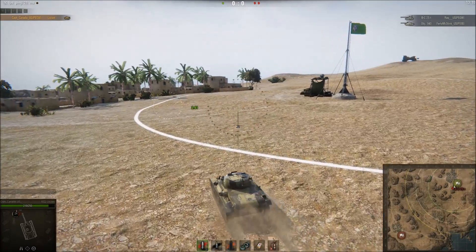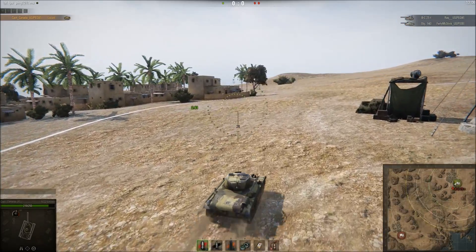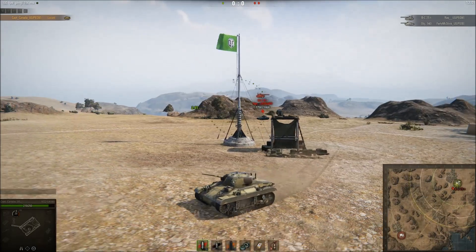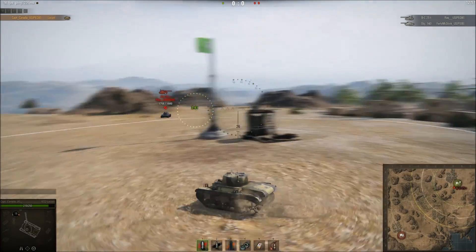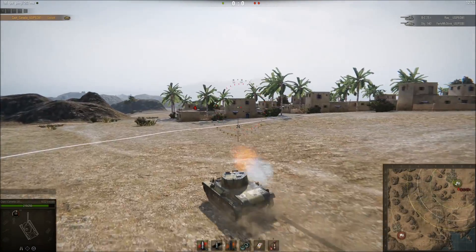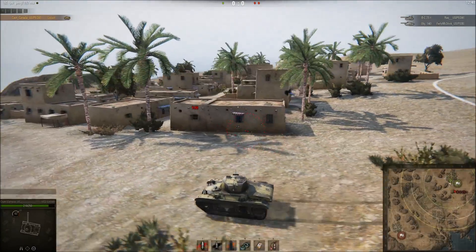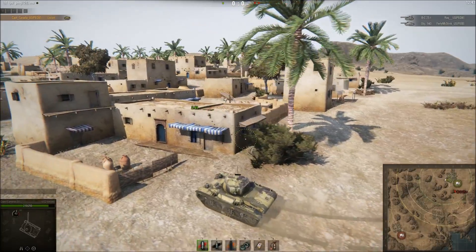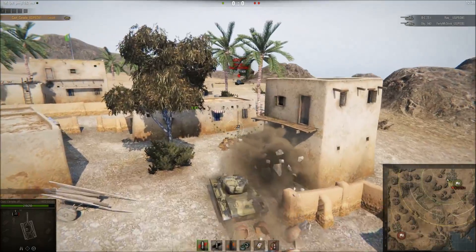The next thing to pay attention to is the mini-map now has rings for your render range, your maximum range, and your tank's spotting range. That is something that's been long-awaited, much like the tank names that showed up after a while, and it's pretty cool to see that finally in here.